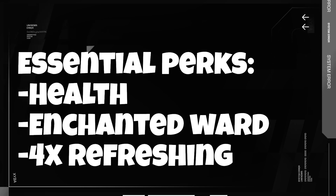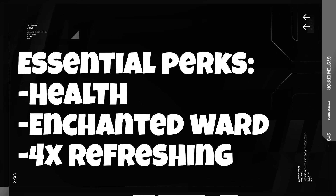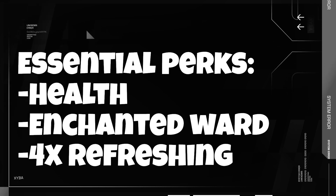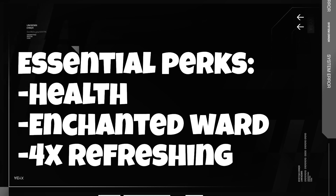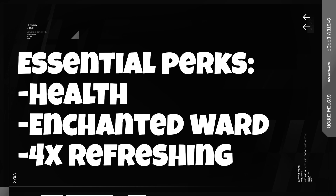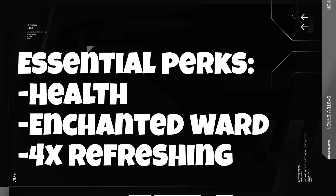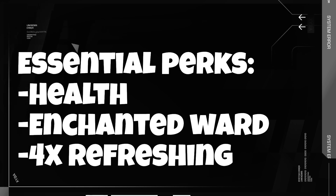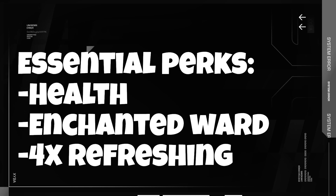Enchanted Ward is very useful as the most common form of enemy offense is Light or Heavy Attacks. Elemental Aversion is a good substitution, however compared to Light and Heavy Attacks, spells are much less frequent. Therefore, Enchanted Ward is a better form of protection. The last perk you want at maximum stacks is Refreshing — a lower spell cooldown means you heal more often.